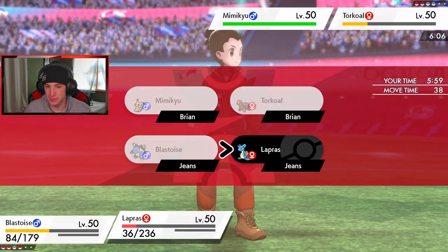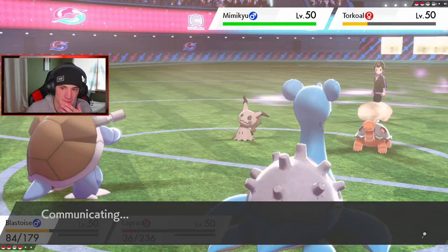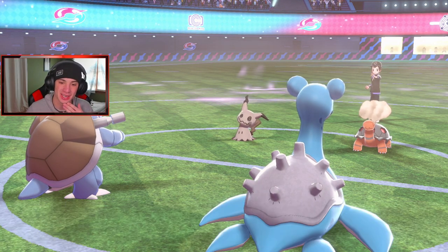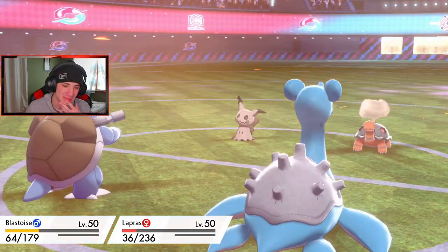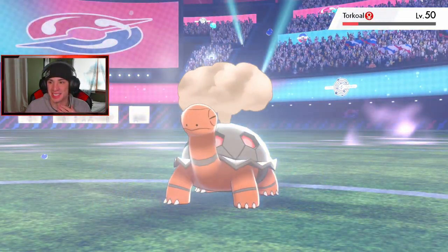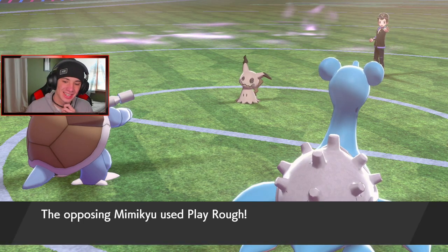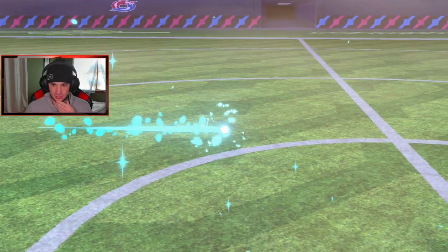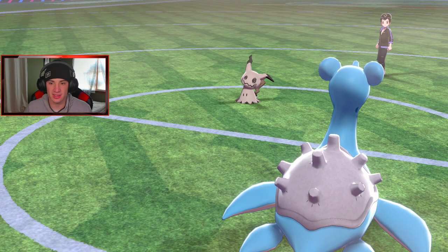Protecting Lapras this turn. Mimikyu is going last — is he going to sword dance again? That is scary. Blastoise eats up and Liquidation comes out. He's sword dancing again, still has its disguise. He goes for a play-off over on that slot. Things are turning back to normal. He still has that disguise. Charizard is coming out here — I get the heat damage from the life orb. I know he's going to come after me so I think I protect Charizard this turn and take off his disguise.